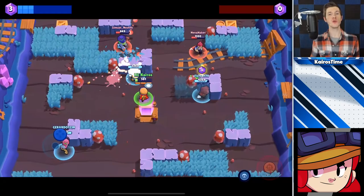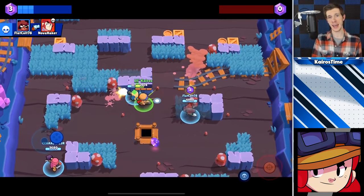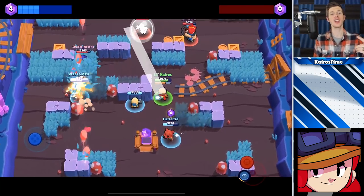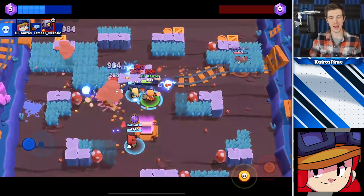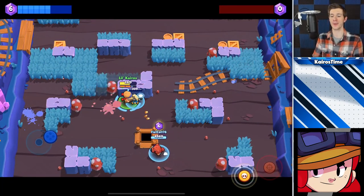My biggest tip for Jessie is learning how to use her turret positioning to counter every brawler in the game. Against long-range brawlers, you want to place it behind a wall on their side of the map so that they cannot shoot at it from a distance. Against short-range brawlers, you want to place it out in the open on your side of the map so that they cannot use walls or grass to get up close to the turret without taking a lot of damage.